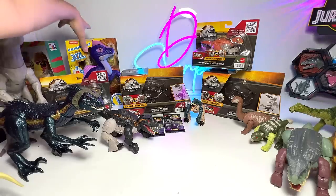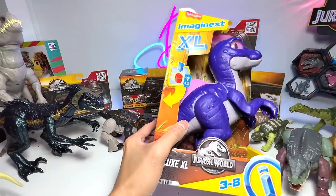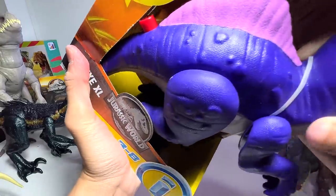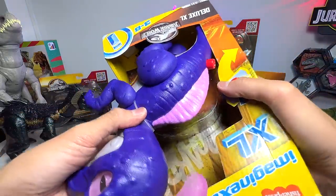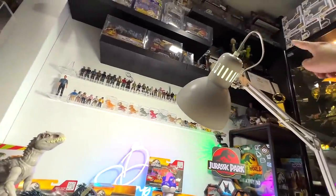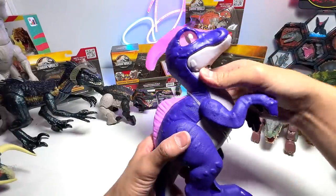Now it's time for the Imagine Next XL Parasaurolophus, which has some lights and sounds. Let's cut the strings loose — there's one more right here. I can definitely hear the bellows of the Parasaurolophus. Let's take a look at the box first. This figure will be displayed right on top with the rest of the Imagine Next XL figures. I think it might be able to light up — let's turn off the lights and press the button.